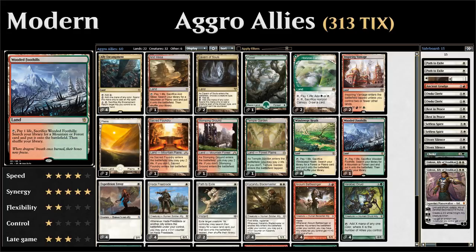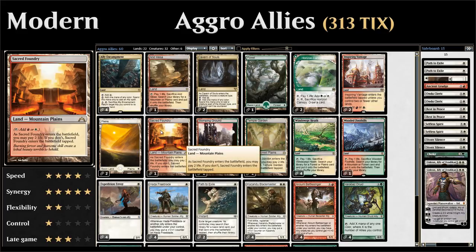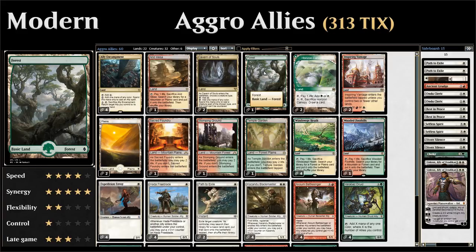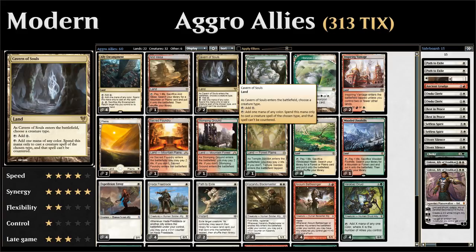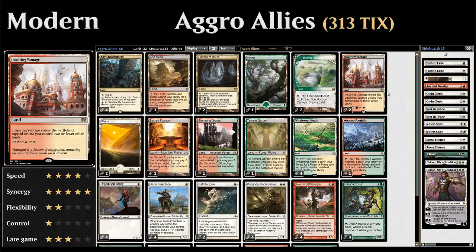We have fetch lands: one Arid Mesa, four Windswept Heath, one Wooded Foothills. Shock lands: one Temple Garden, one Stomping Ground, one Sacred Foundry. Two basic Plains, one basic Forest, two Cavern of Souls making our allies uncounterable, two Horizon Canopy so we don't flood out, and two Inspiring Vantage that enter untapped if it's one of our first three lands.